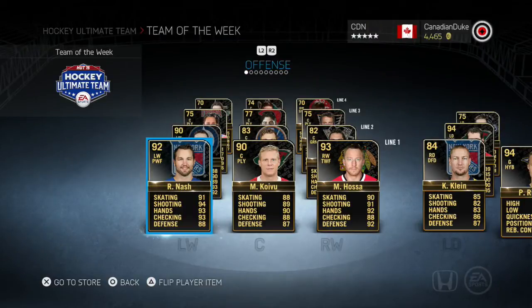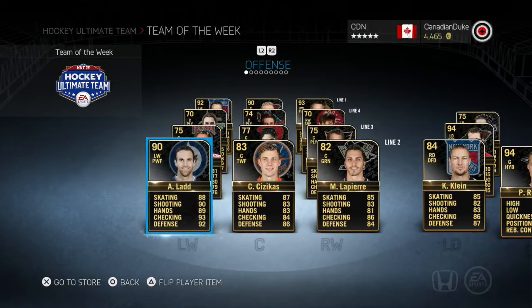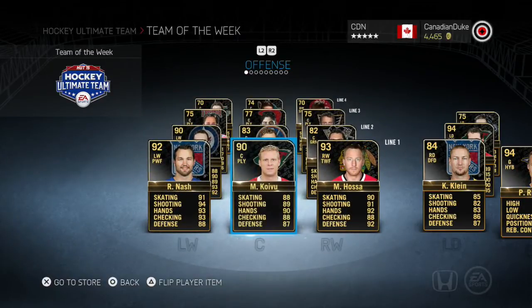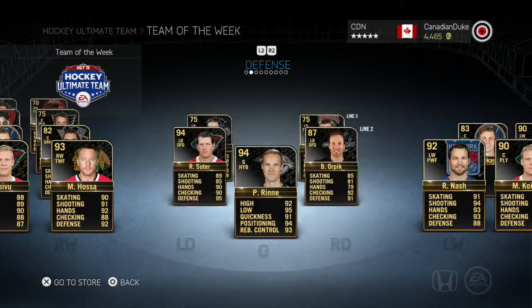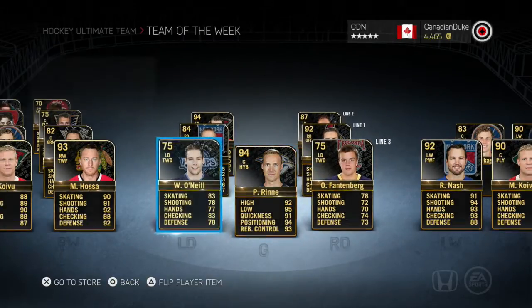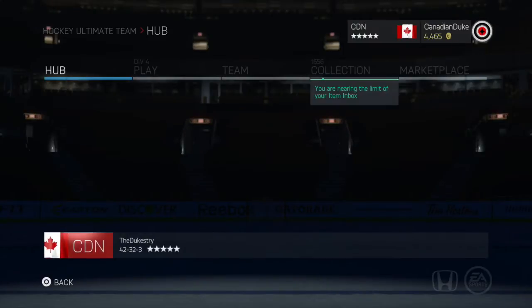Hello ladies and gentlemen, Canadian Duke here, back with another NHL 15 Hockey Ultimate Team pack opening. Today there is one beautiful Team of the Week out. We get ourselves 90 Lad, 92 Nash, 90 Koilu, 93 Hosa, Klein, Carlson, Suter, Rene, and Orpik. So we have some good players out there, let's just say that.